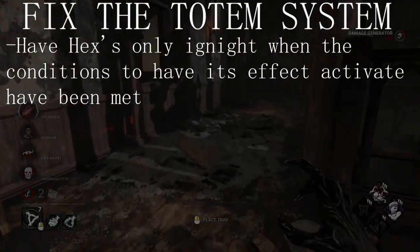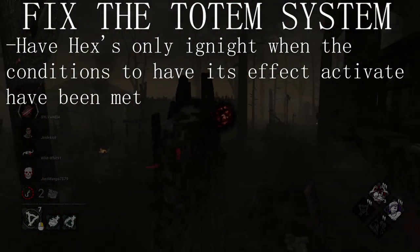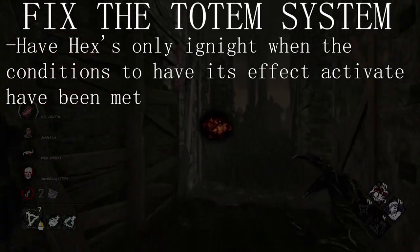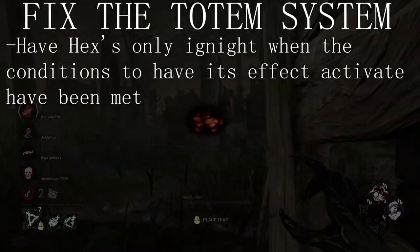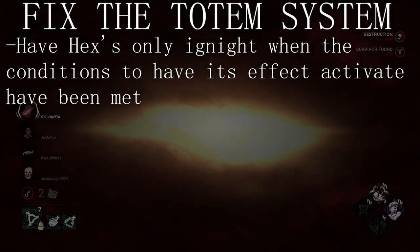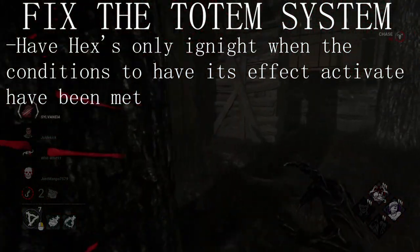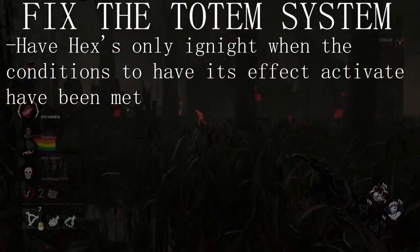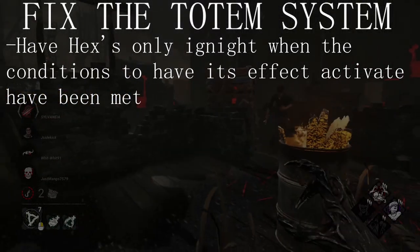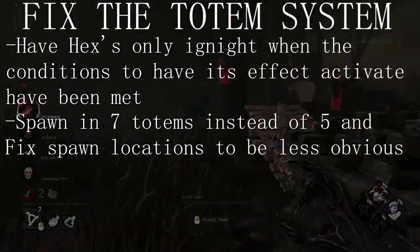Number 1: do not let a Hex Totem be lit until its effect comes into play. I think it's exceptionally dumb that Hex Totems can be cleansed before I get any value out of them. Make Lullaby not light up until I hook somebody. Devour doesn't light until it gets a stack. Blood Favor and Crowd Control don't light until their conditions are met. This not only means you won't lose the totem before seeing any value from it, but it also means that if survivors aren't paying attention, they can get caught without realizing it. If your Hex Totem is cleansed, it can be relit from a new totem when the conditions are met. This solves the side-questing problem and provides more use to Hexes.